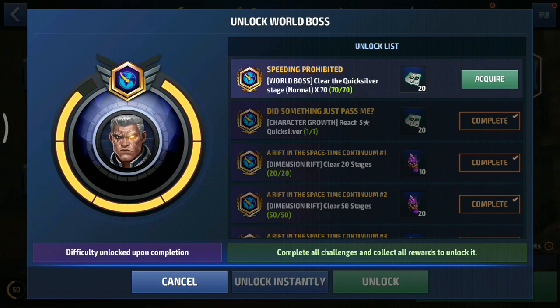Last but not least, you need to clear the Quicksilver stage times 70. This is gonna take you 12 days if you put all 5 of your daily entries toward Quicksilver. Unlocking it manually costs around 250 to 200 crystals per challenge, so I do not recommend spending any crystals. Do it the free-to-play way - it might take you longer. I only did 2 entries a day for Quicksilver and used the other 3 for world boss ultimate to get my raid level up.